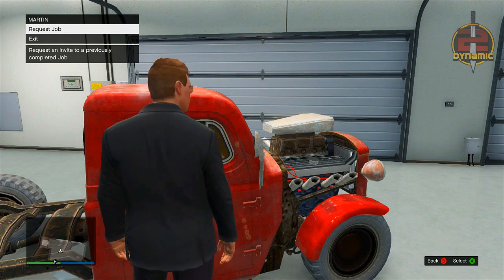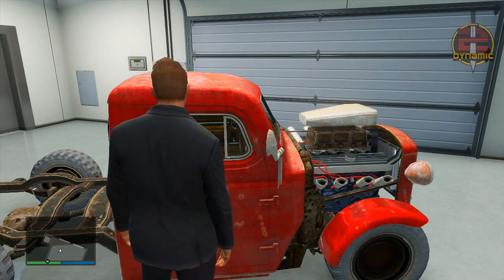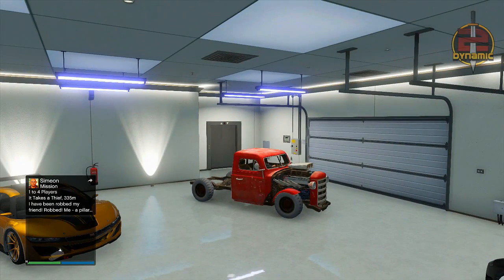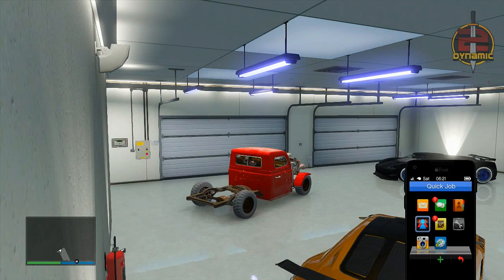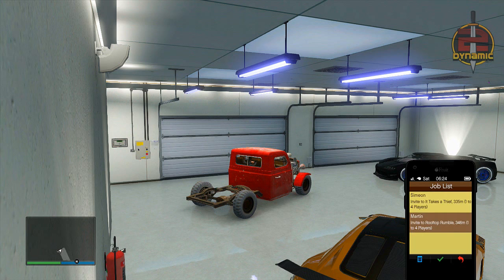Once the job eventually does come through, go ahead and get into any vehicle that you want to be replaced with outside. As you can see, I have a rat loader, and this rat loader is going to be replaced with the Z type outside. Once you have requested a job and it has gone through to your job list, get into your vehicle, then bring up your phone, go to your job list, and click on any of the jobs once — and only once. You should be brought to this screen. Now here is the tricky part: you need to press A and RT at the exact same time. Timing is crucial — no more, no less.